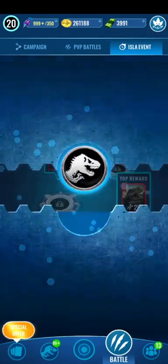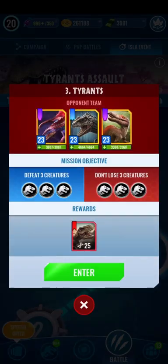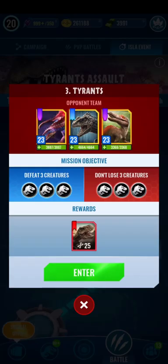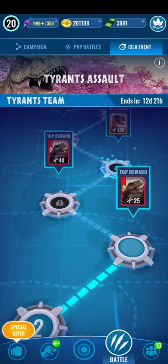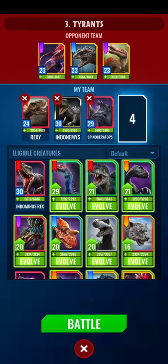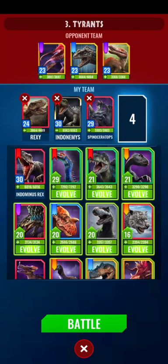We're here to just go into the Isla event. I have already done a few of the battles — like two battles — and now we're gonna do two more battles and then see what the first boss is like. I have been using Rexy, though I think I should be using my Indonemis. That would be a better option.